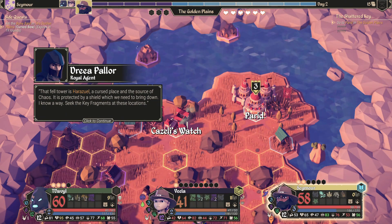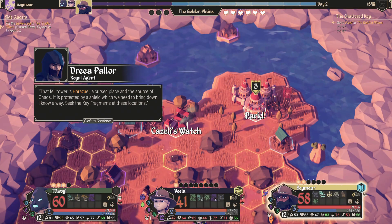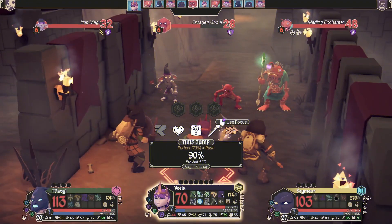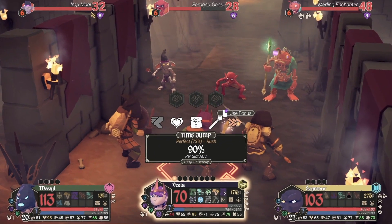Okay, with all the basics covered, let's start deep diving into some of the maths behind focus points. This might get a little bit confusing, so I'm going to try and go as slow as I can. In this first example, you can see my scholar Vela, and she is about to cast a spell called Time Jump. Spells in this game require a perfect roll to work, otherwise they will fizzle and no effect will happen — it's just wasted a turn effectively.